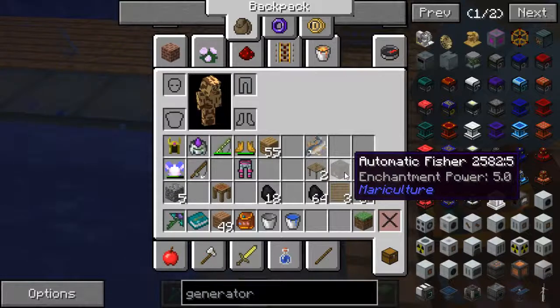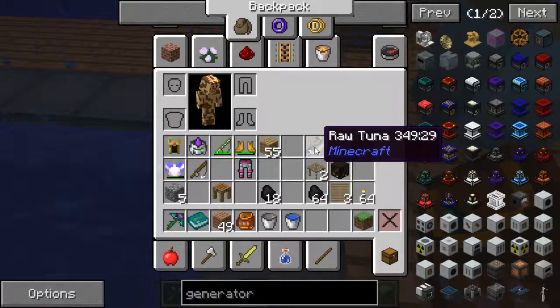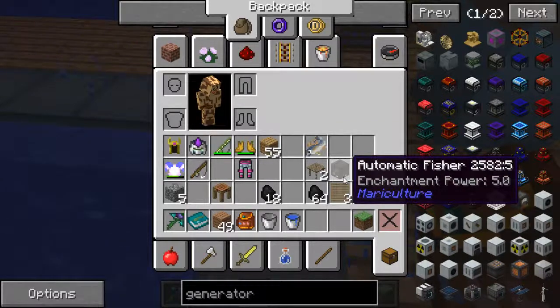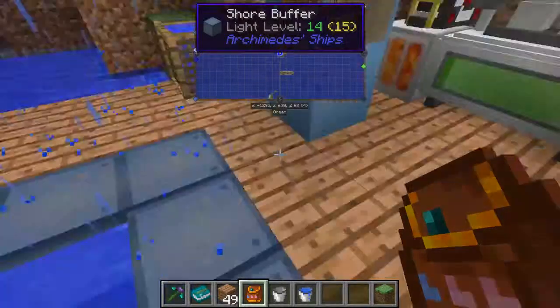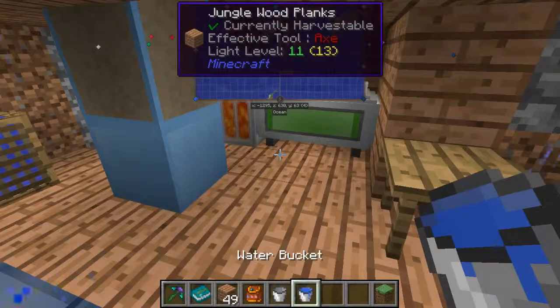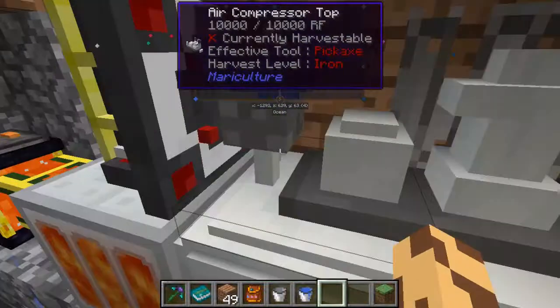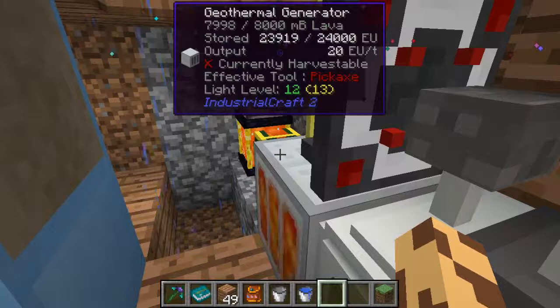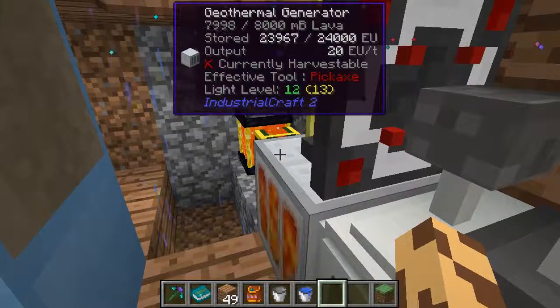It says you can use an automatic fissure to catch live fish — yeah, no. You see this raw tuna? This is what that caught after I went through hell to get it set up. This automatic fissure will use red net energy cable off of a geothermal generator. Of course you can't have anything touching and it has to sit right on the water. Then you put your fishing rod in it, then you put your bait in it.